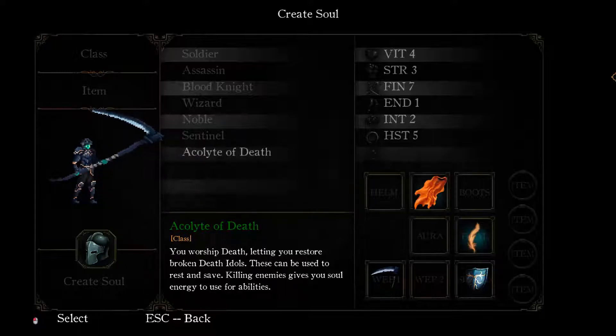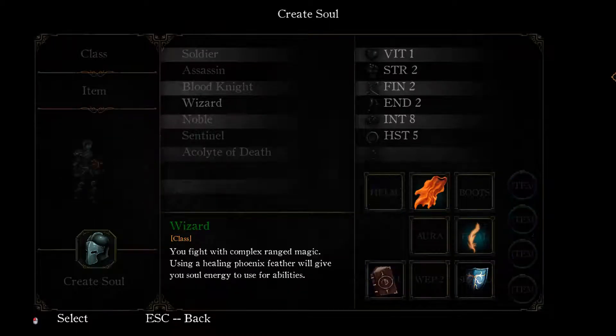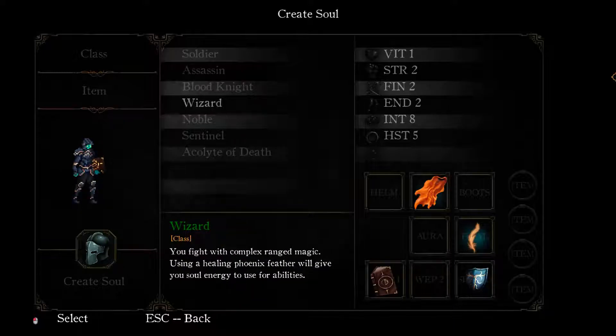I'm so looking forward to this. But I'm not going to go Acolyte of Death. The ones I liked so far were the Wizard, Blood Knight, and Assassin - those three. When I was playing Dark Souls 3, I was trying a mage and I kind of liked the aspect of a mage. So I think I'm going to give it a shot here as well. Let's go as a Wizard.